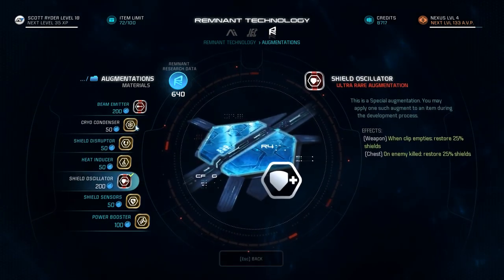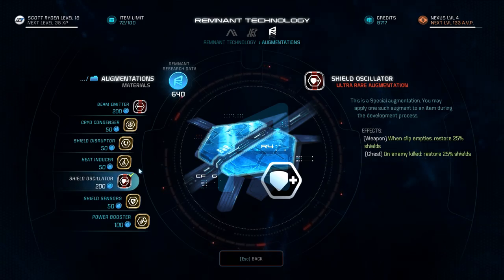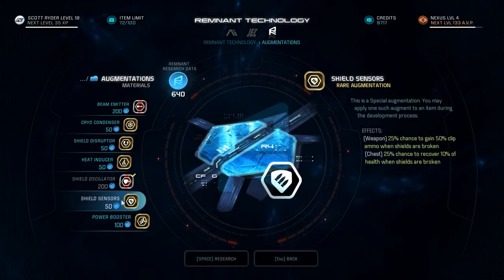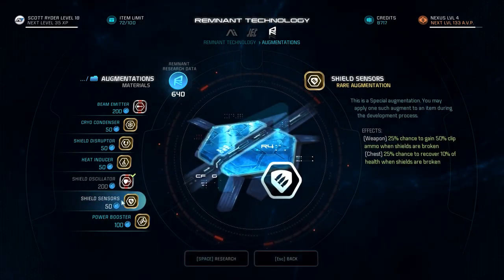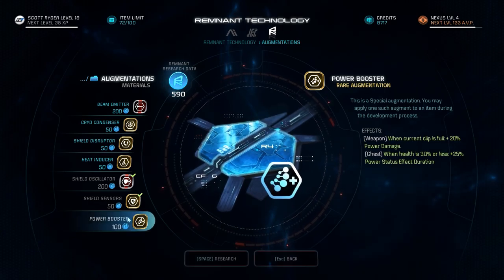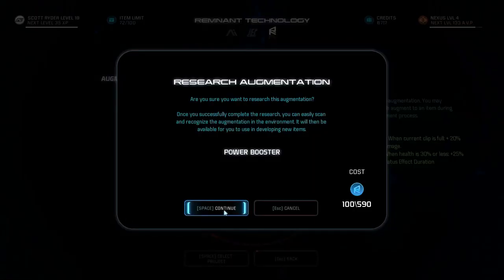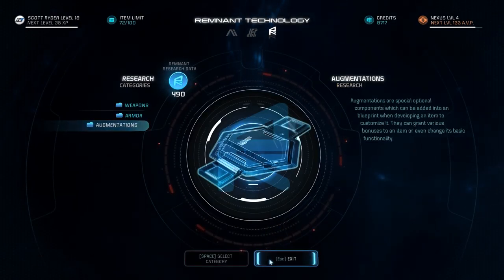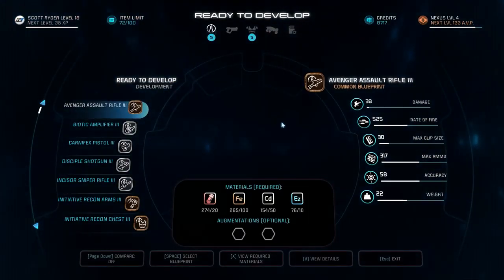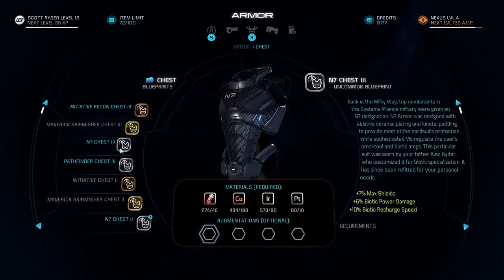So we're looking for torso mods, to be honest. On enemy killed: restore 25% shields. That sounds fun — I already know how to make use of this one. 25% chance to recover 10% of health when shields are broken. And power boost: when health is 30% or less, plus 25% power status effect duration. Then we can use that as well. I don't know actually how many augmentation slots are provided with the N7 chest.